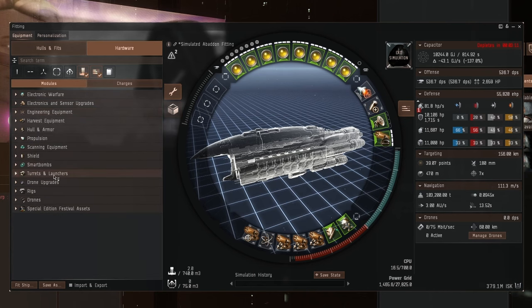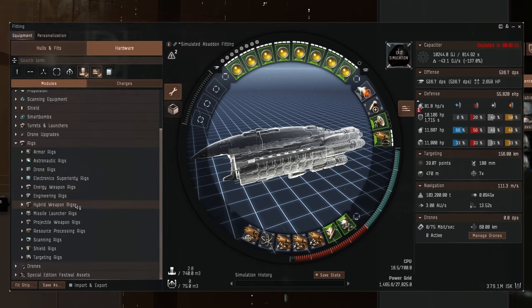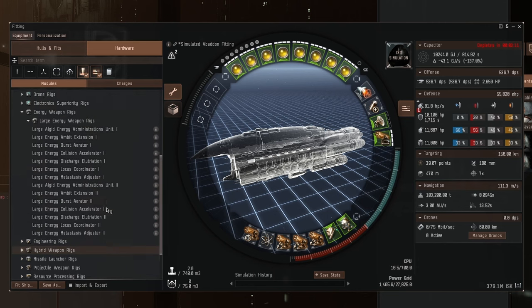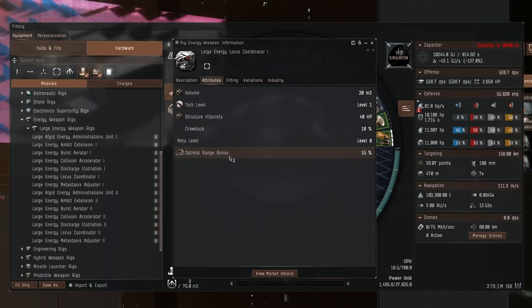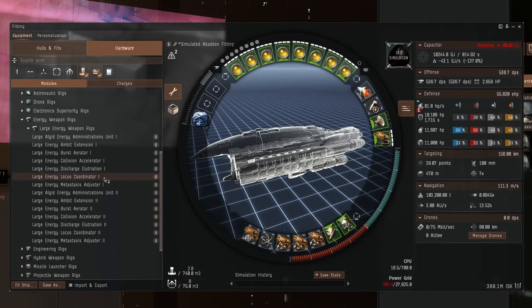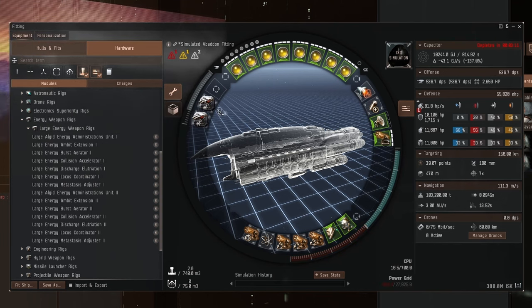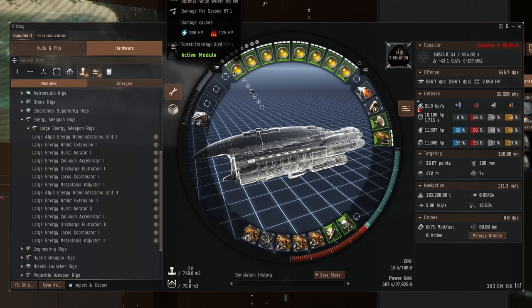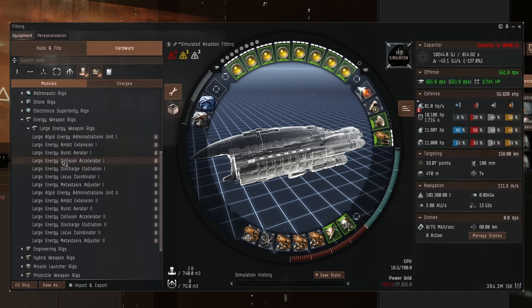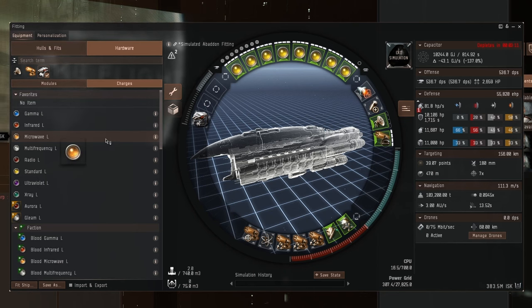Let's look at weapon range rigs, because this is what's going to kill this ship if we can't get the weapon range up high enough to be a sniper. The large energy locus coordinator increases optimal range by 15%, so we're going to need at least one. Two of them will probably put us over power grid — yeah, annoying. The range has gone up to 117 fall-off now, which still isn't quite good enough. We might have to use longer range ammo but then damage falls off — 151 range but only 402 damage from microwave. Infrared is probably better at 469 damage, but still not great. This ship is just awful.